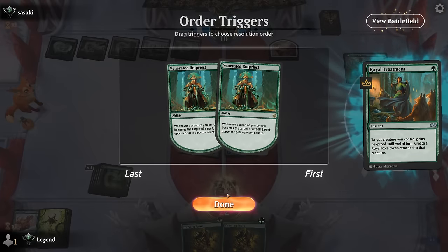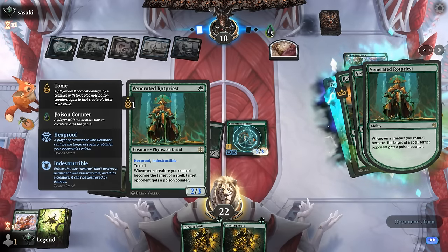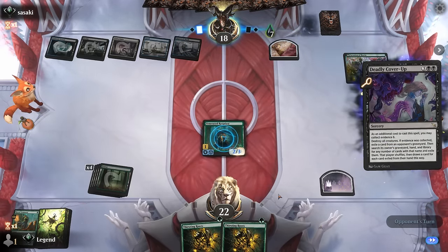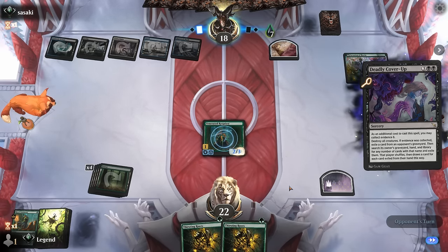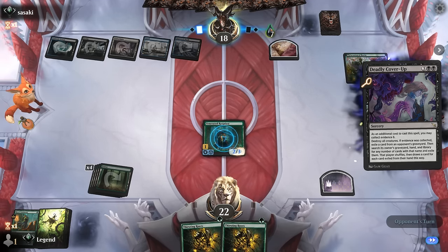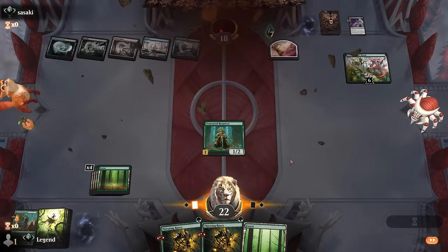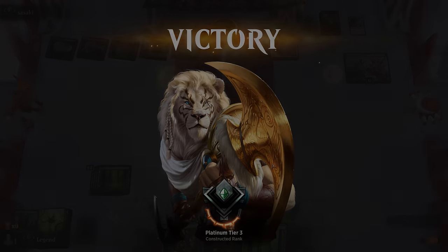No Rotpriests left in the deck, but next turn we can apply one more poison up to 8, and then double proliferate with Thirsting Roots will do it. We even beat a Deadly Cover-Up. The opponent scoops after seeing the double Thirsting Roots in hand.